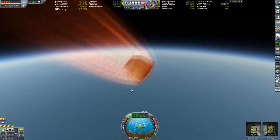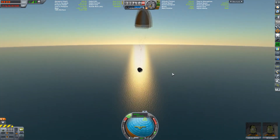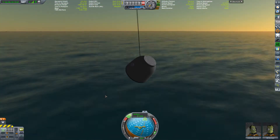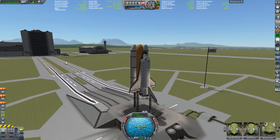Just like the Soyuz, for the return you've got this little breaking bullet, and it's got an integrated drogue chute and main parachute. And there you go. So one of the next ones is the shuttle.